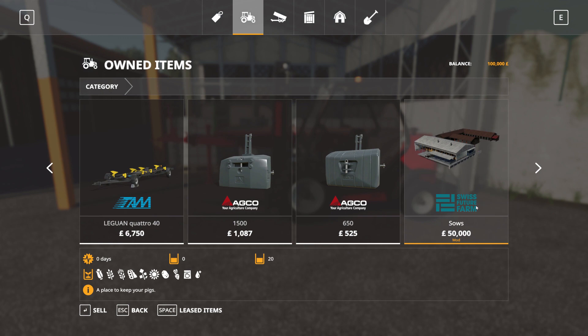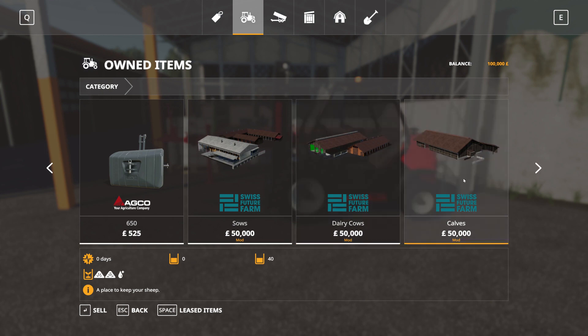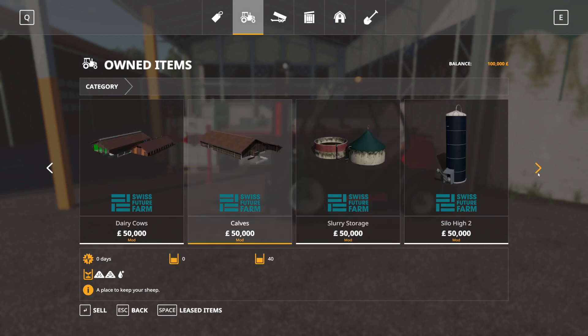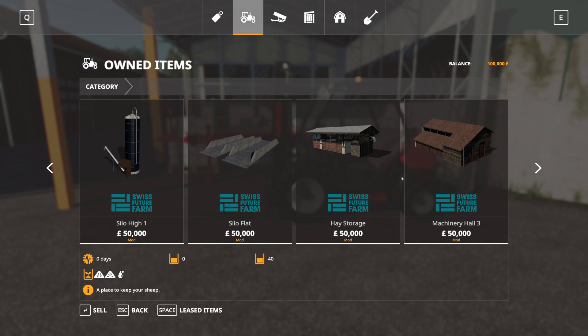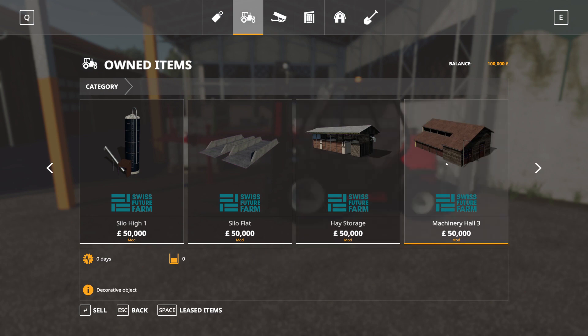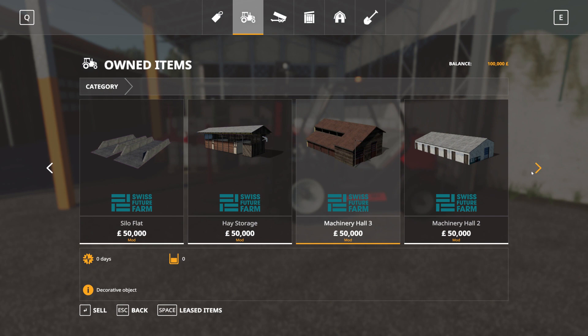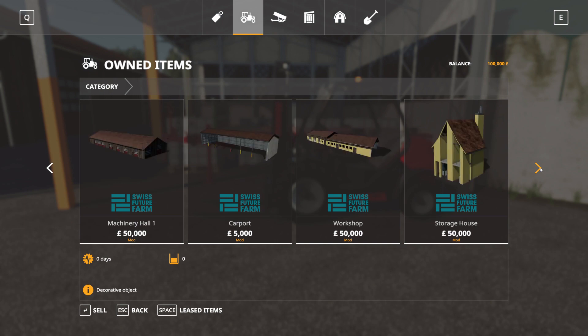We have a front loader bucket, a huge header trailer, and several weights. For the farm buildings - 20 animal capacity. We have dairy cows and calves - four dairy cows with slurry and silage. There's a Silo King, high silos one and two, a flat silo, and a hay storage - wow! That's interesting. The hay storage has 250,000-liter capacity, which gives you hands-free operation concerning baling. We also have machinery holds one, two, and three.